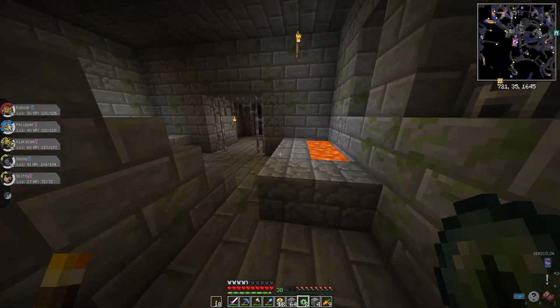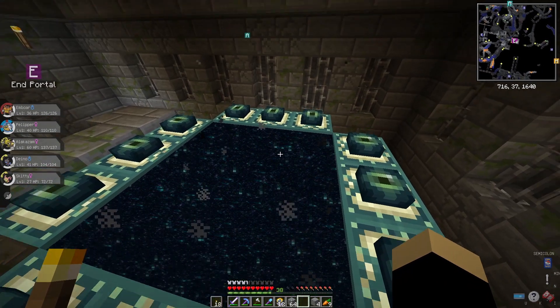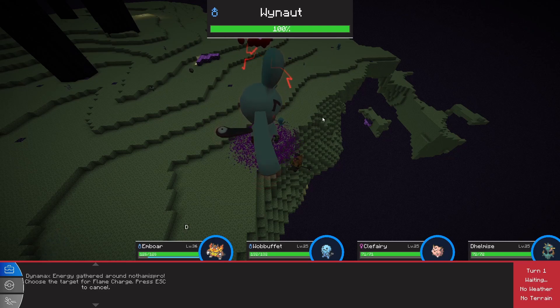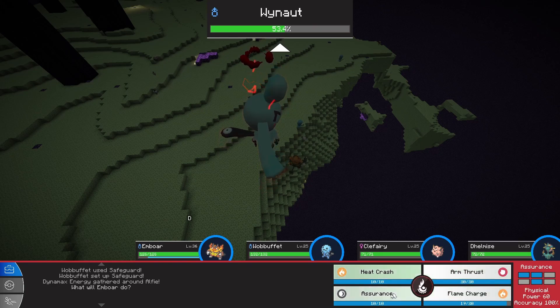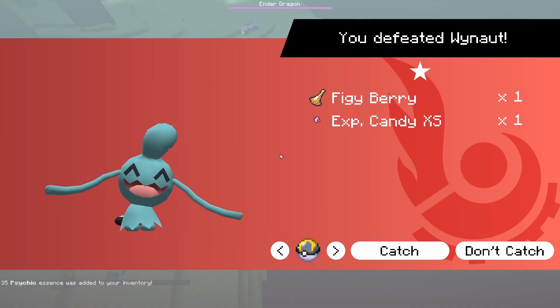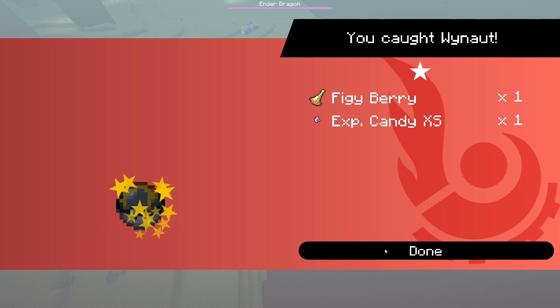It is time to activate the End portal — I've gathered everything I need. Let's go! That was a cool spin. It spawned in a den in the End, which only gives me a chance to catch it, but I need this — it's the last Pokemon I need. Come on! Yes! We caught it, let's go!